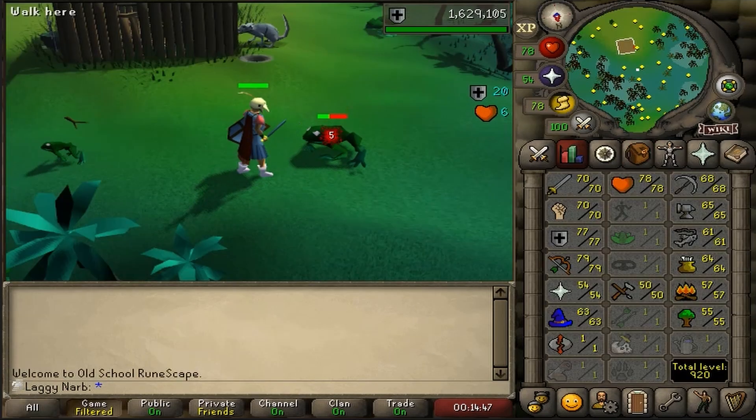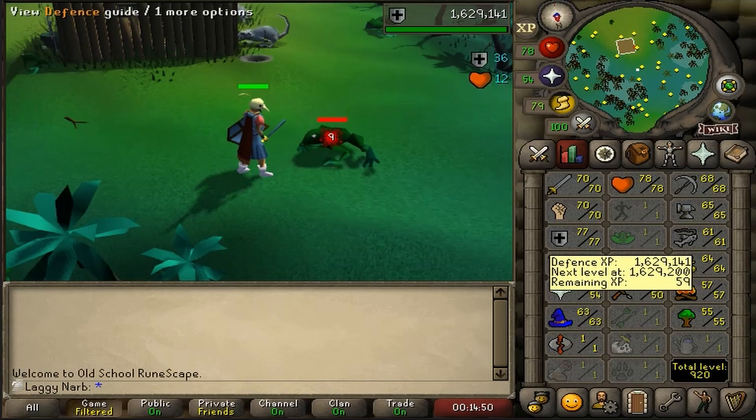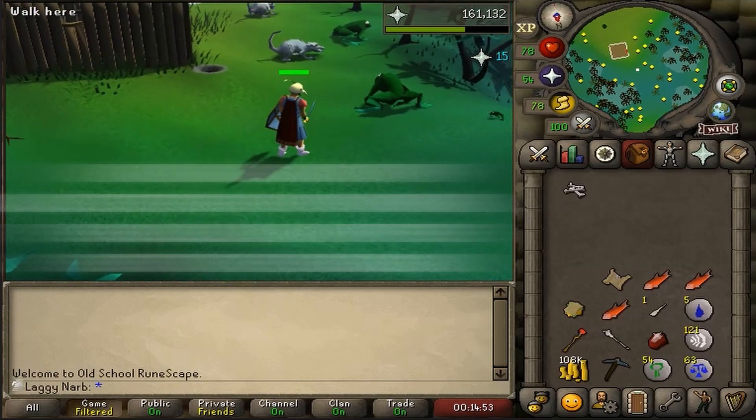I went back to the swamps in Lumbridge and started training my prayer and my defense level on giant frogs. I got a defense level of 78.